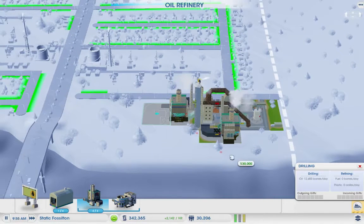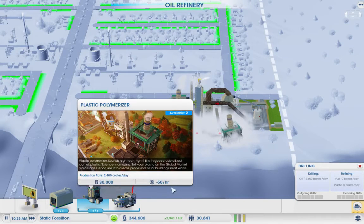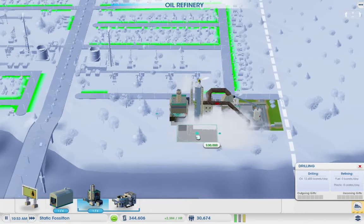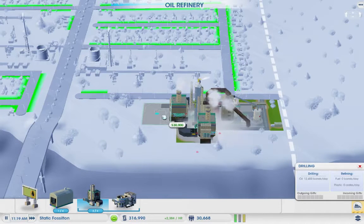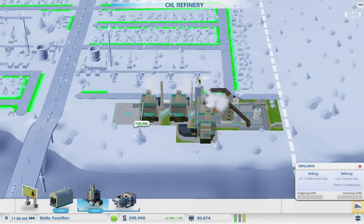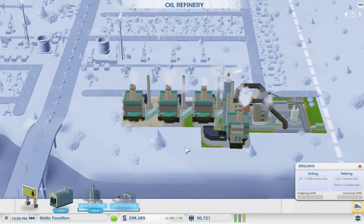Unfortunately not really the best position for this. Is there like another place I can put this? In the end I'm still only going to have three, because that one just has to go over there. I don't think I can get another refiner in here, so I might as well just go ahead and build all four of those then.